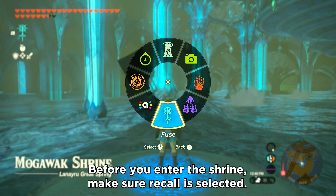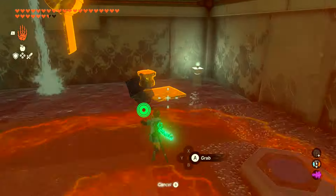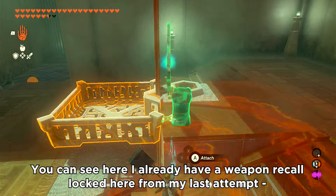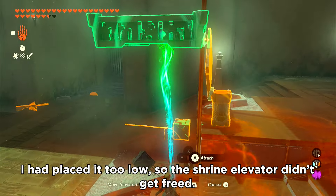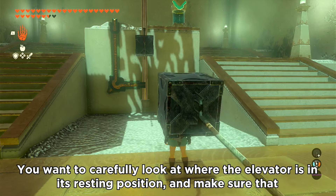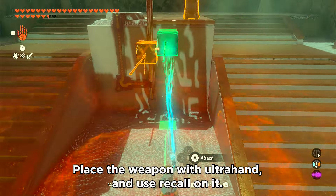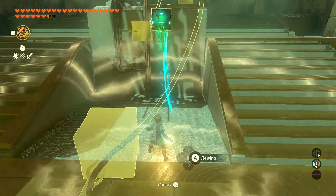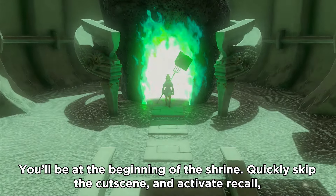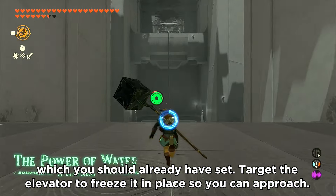Now let's head to Mogawak Shrine. Before you enter the shrine, make sure Recall is selected. You can use these objects lying around to prop up the elevator. You want to carefully look at where the elevator is in its resting position and make sure that when you place your weapon, it should be clipping both the elevator and the motor underneath in their normal positions. Place the weapon with Ultra Hand and use Recall on it. Before the screen goes gray, load your last autosave. You'll be at the beginning of the shrine — quickly skip the cutscene and activate Recall, which you should already have set. Target the elevator to freeze it in place so you can approach.